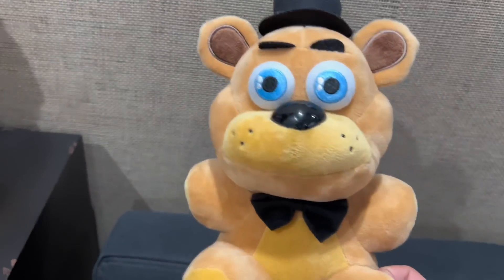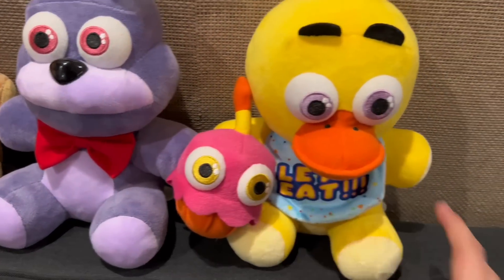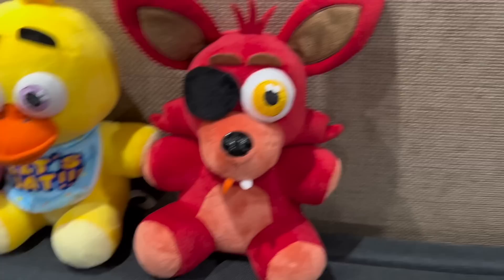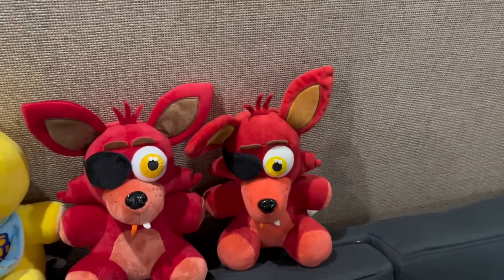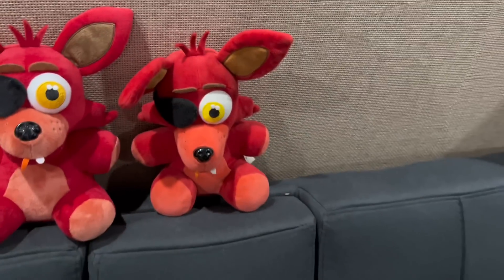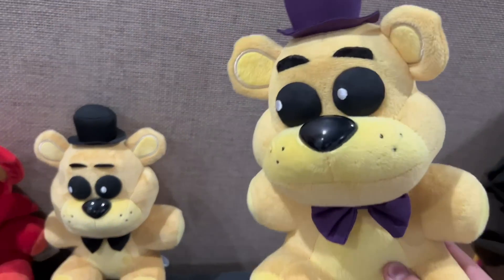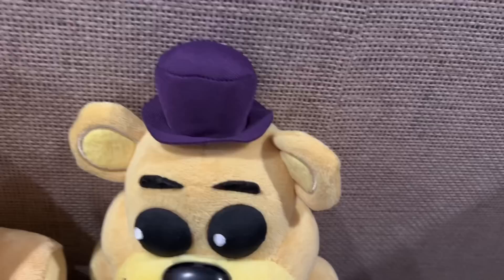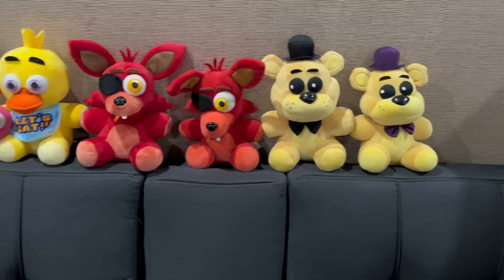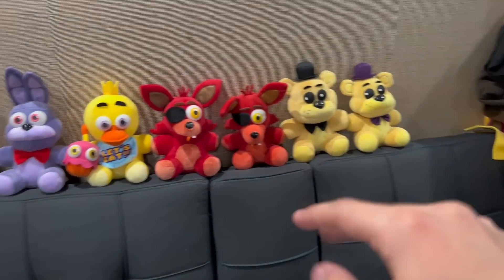For the Sanshis we're gonna move up here so I can display them nicely. We're going first with Freddie. I only have two original Sanshis but you'll see in a bit. We have Freddie, Bonnie, Chica with her little cupcake, Foxy, and then the original Foxy from around 2016 — an old friend, Five Nights at Leo's or Leo's Hacks gave this one to me. After Foxy we got Golden Freddie, and then — if you've seen the FNAF Reborn series — we have Fredbear, the main honcho of Shadow Core.